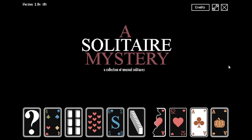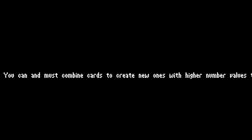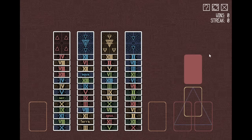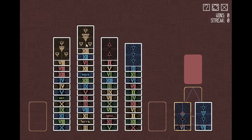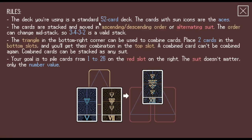Let's check out the next one. Oh wait, this is a little larger ideas. This might take a while, but I'm really intrigued by the idea of combining cards to create higher numbers. Oh come on — another Roman numeral game. How does this work? The rules say standard deck, the order can change mid-stack with alternating suit, ascending and descending. A combined card cannot be combined again. And your goal is to pile up cards from one to 26 on the red slot.